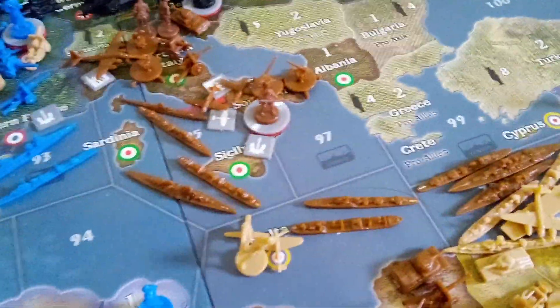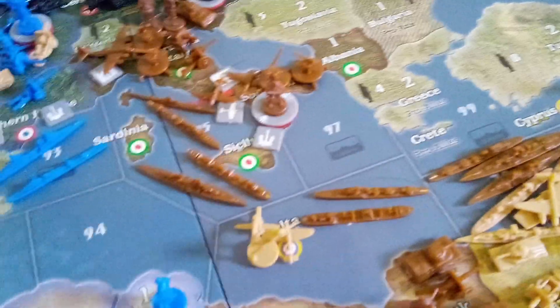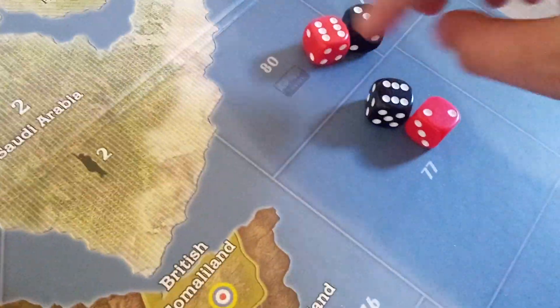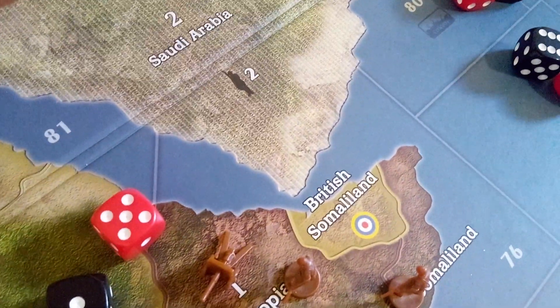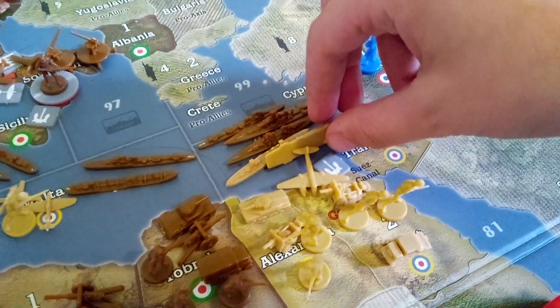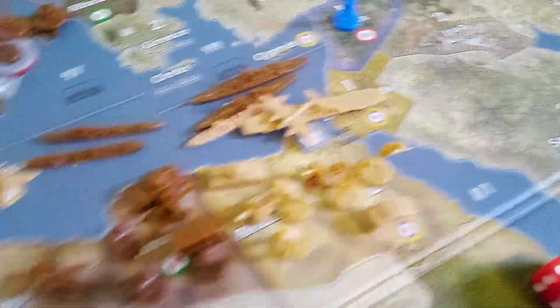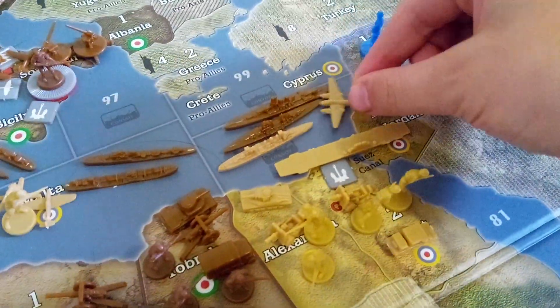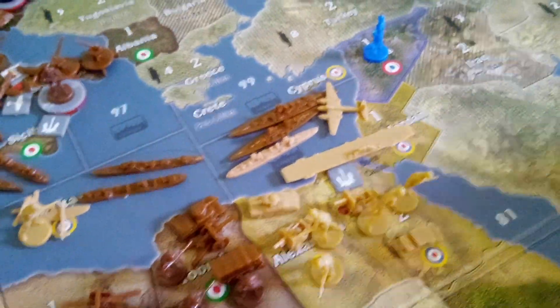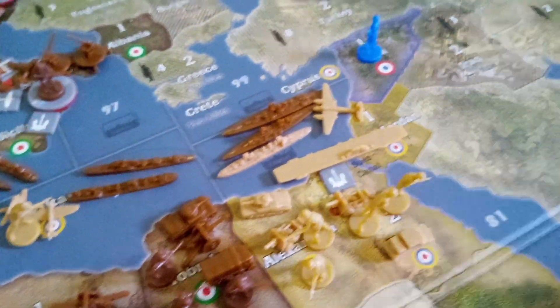The dice will decide what happens. The British ended up losing a destroyer, a transport, and their carrier. However, the Italians had lost their destroyer, but the battle would continue. The British, in retaliation, deployed their tactical bombers. With the Italians now slightly outnumbered, the British could begin their counter-attack.